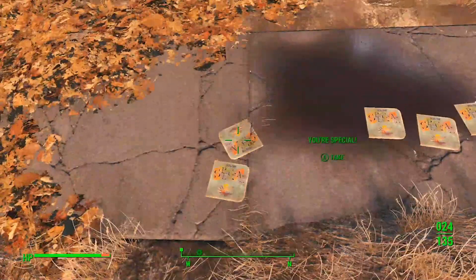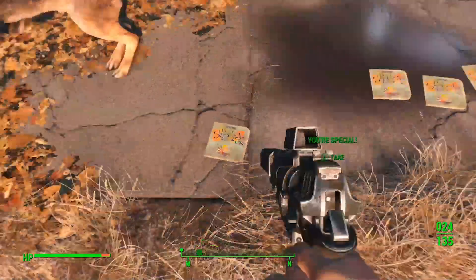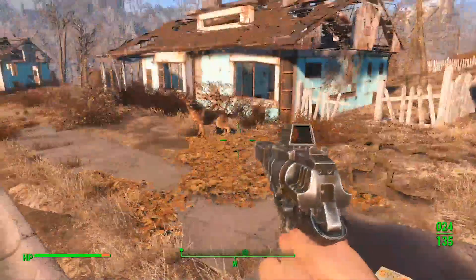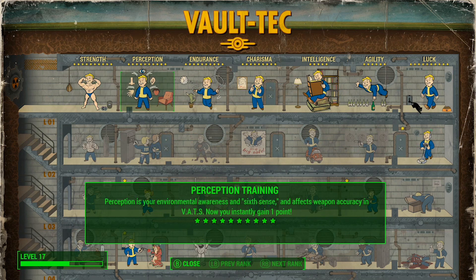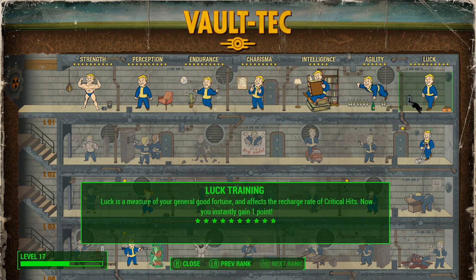Now that there are two on the ground, you can keep repeating this method over and over again to keep duplicating a bunch of different stuff. As you just saw, I got one agility point for your S.P.E.C.I.A.L. This works for really any item you want, and it's really easy to do — it just takes some timing to get down.